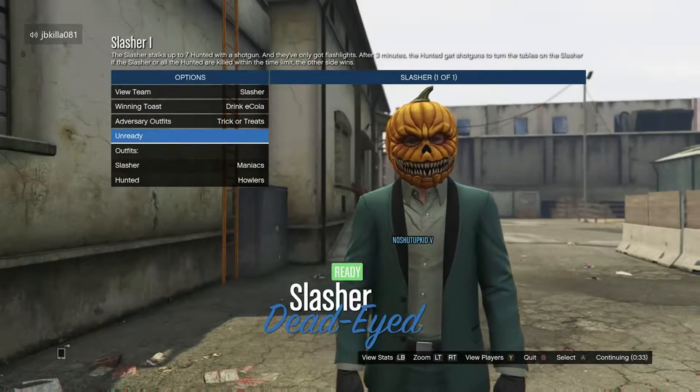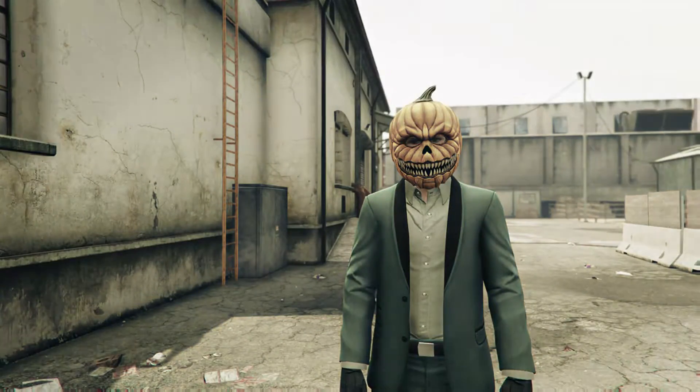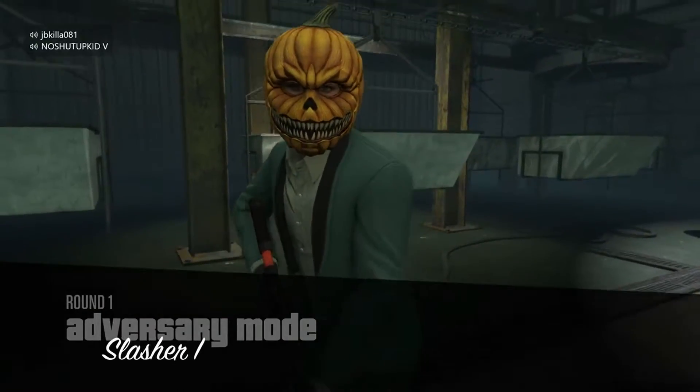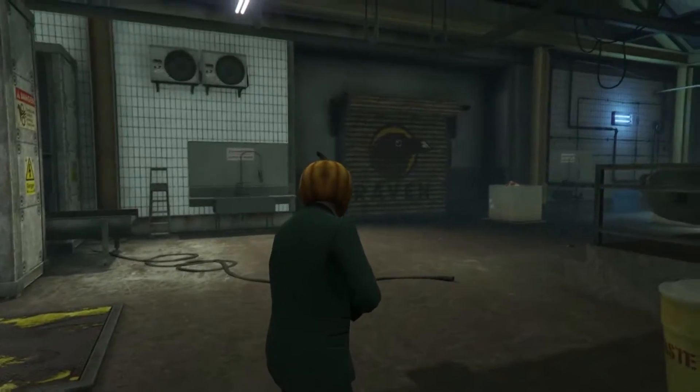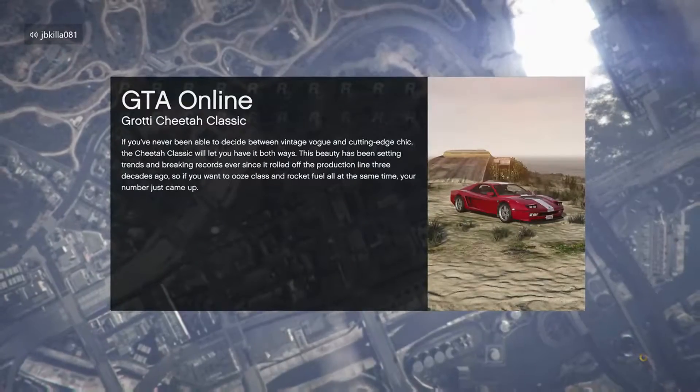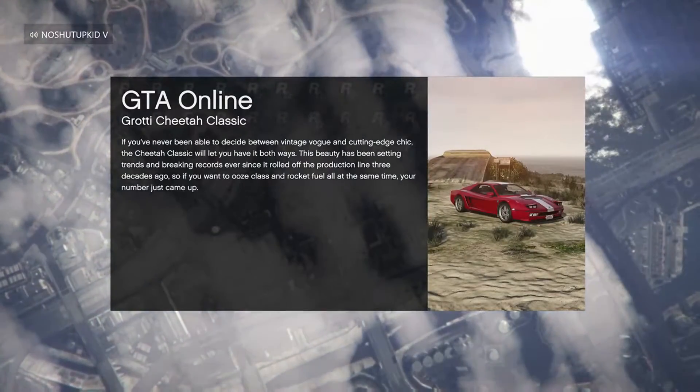Now once you get to the screen, just ready up. And once you spawn straight into the game, just open up your cell phone. Once you load in, open up your phone, press the middle one, press X, and then press A. It's going to ask you if you want to be sure that you want to leave the game — press yes.